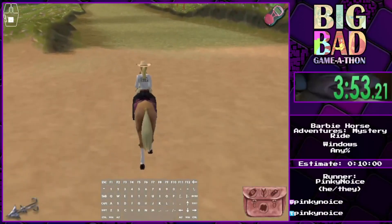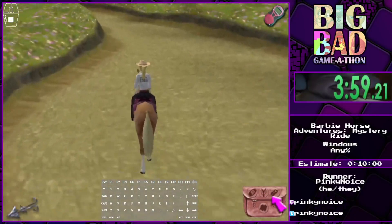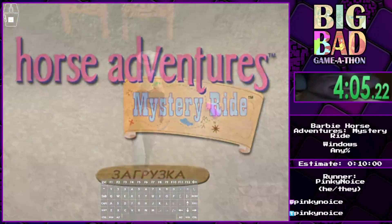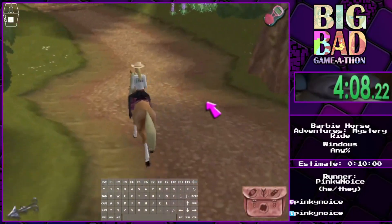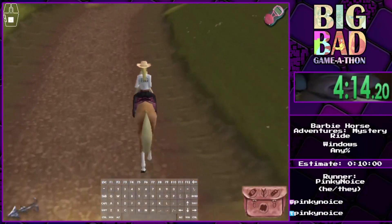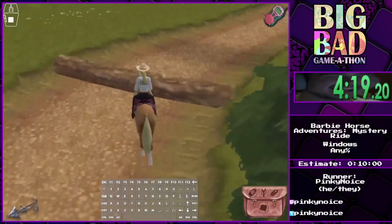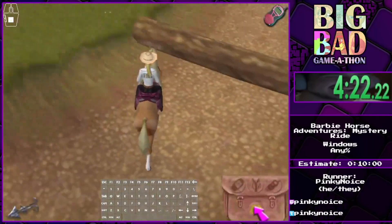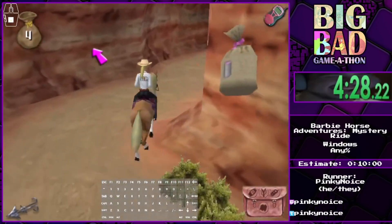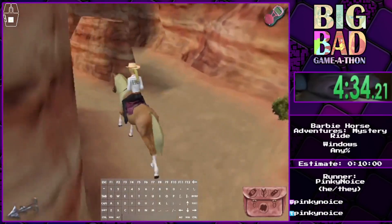Now we're gonna do something even more crazy and give Barbie hyperspeed. The thing is with these weird starting platforms — since they're curved down, you can click through them and get launched all the way to the other side of the screen, which has a loading zone to the desert. So instead of doing another one-minute-long RNG game, we specifically approach this log from this side, warp to this area, and boom — we're in the desert. We got sent out at hyperspeed through an invisible wall to a warping spot.